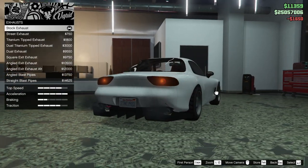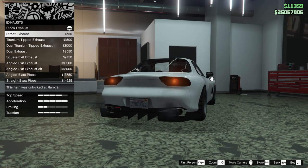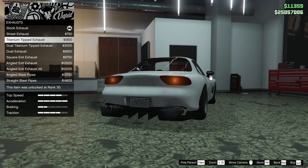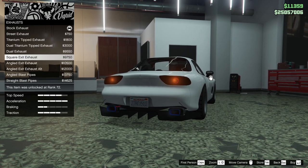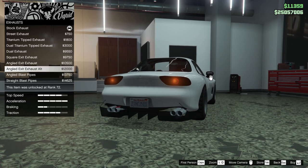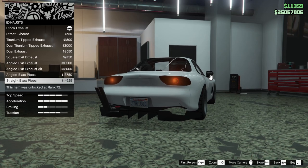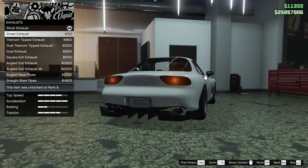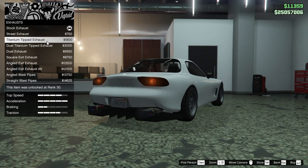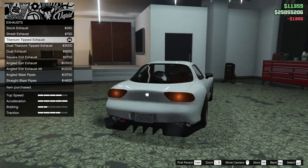Next up, we got the exhaust. This is going to be exciting. Street exhaust, titanium tipped, dual titanium tipped, dual exhaust, square exit, angled exit, exhaust alt, angled blast pipes, or the straight blast pipes. Honestly, I just like the fat cannons on this thing. The street exhaust or the titanium tipped? I think it's going to have to be the titanium tipped. Let's go for that.